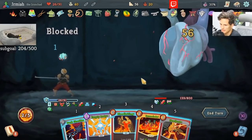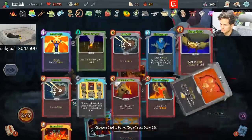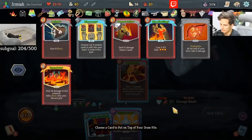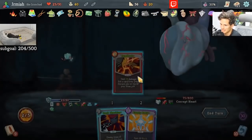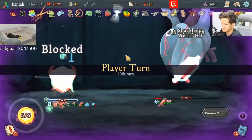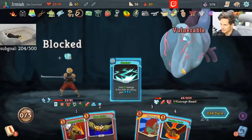It finds a way out here in the Spire. What are we drawing to? Sunder. Nothing but gas. It ain't nothing but gas over here. GG.